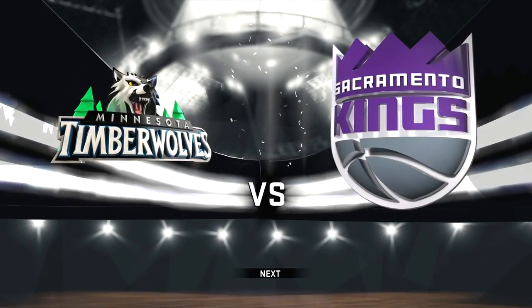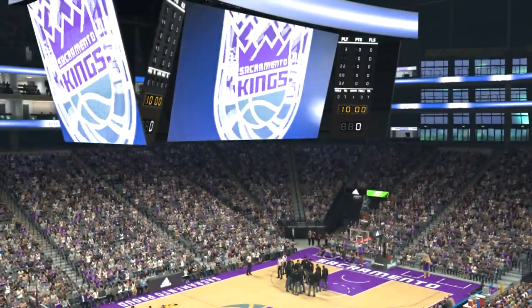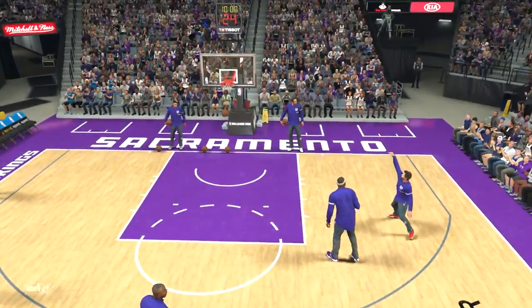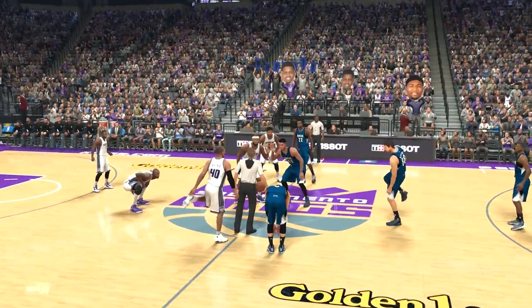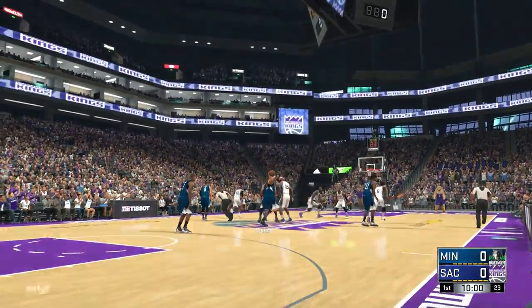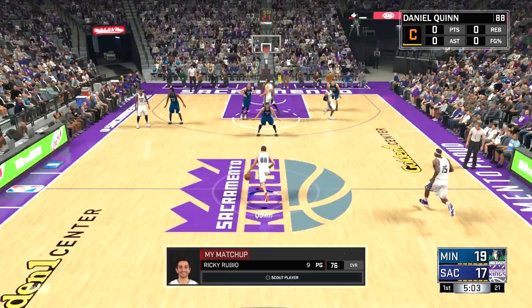Alright guys, we're warming up. See I got my stupid red shoes on and since those are the only ones I have, I can't change the color. 2K always glitches — look at this, I'm going to have bright red shoes on. It is a long season no doubt but if you stumble out of the gate... I think I might use some VC to buy some shoes. This is a very young team, the Timberwolves. You can't actually change the shoes guys, you can't change them — it only gives me one option. That's dumb man.